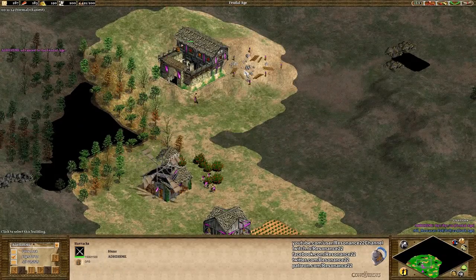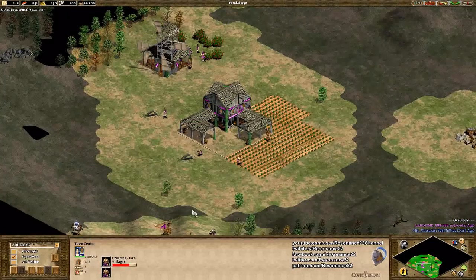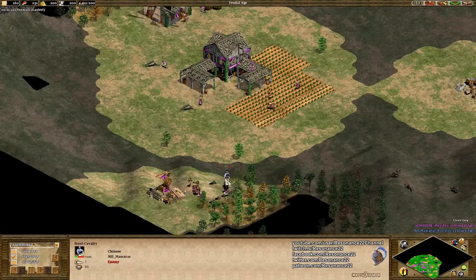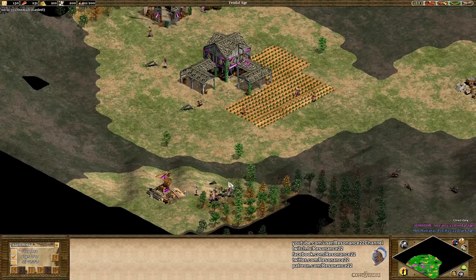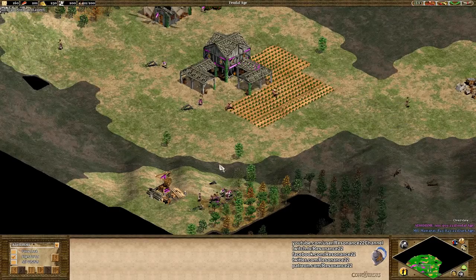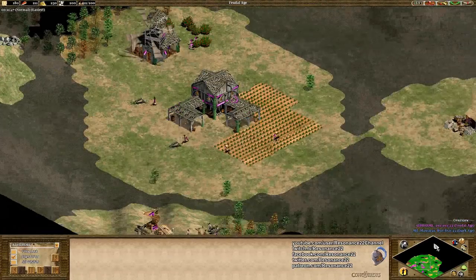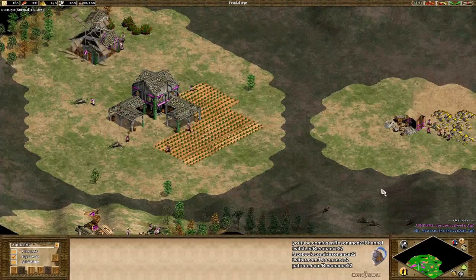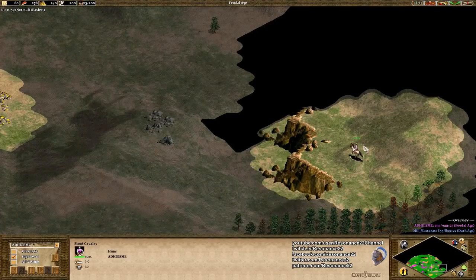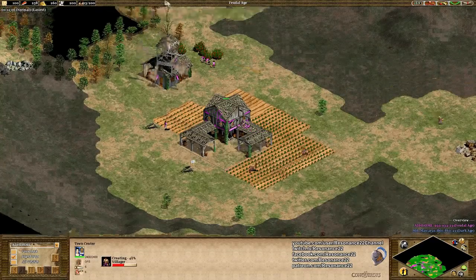He's going to build another archer range now. One thing I wanted to say earlier is that he really should be scouting his opponent right now, because that's what Blue is doing. This is super essential to winning on Arabia particularly — you need to know what your opponent is doing. On Arena, you don't get that much information scouting early on, but on Arabia he's spending so much time scouting around his own base and doing one heck of an efficient job, but I don't like playing in the dark. We have no idea what Blue's doing.